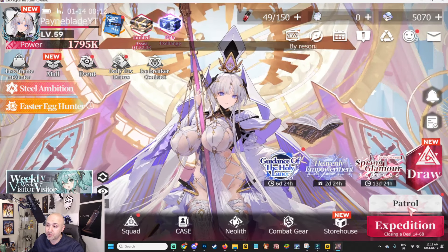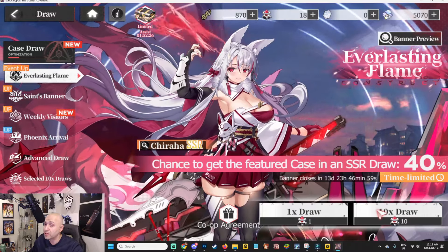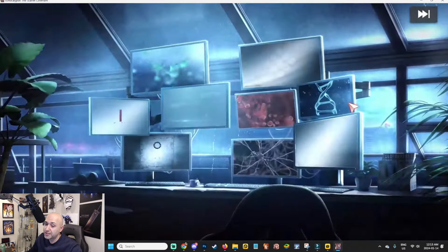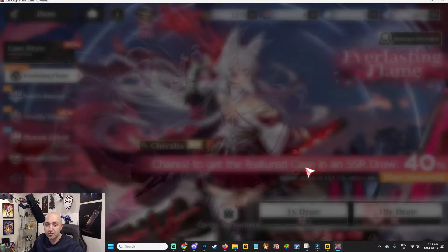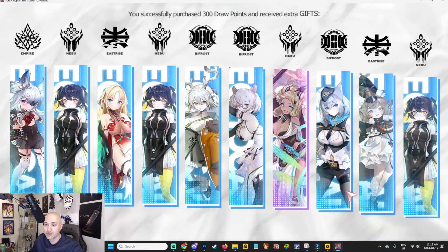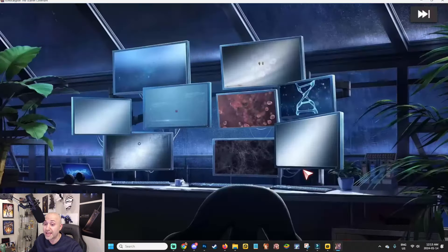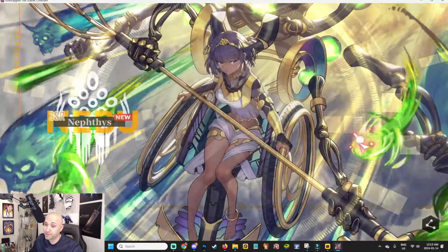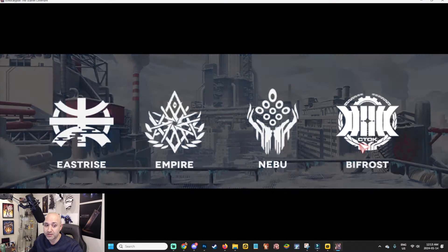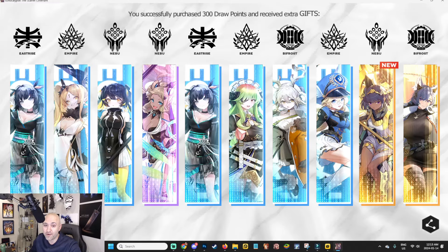Do I think she's worth pulling? Absolutely. Let's go ahead and draw. We're 18 out of 50. Remember to use the code I posted in the last video — it gets you a free multi and a free frame. Let's see what we get. Going to use diamonds now. I have enough for about two more multis, exactly enough to hit pity. I don't have Neftis so that's actually pretty good — but there we go, got Bifrost, and another Finriru. It's a double SSR pull, not what I'm looking for but still decent.